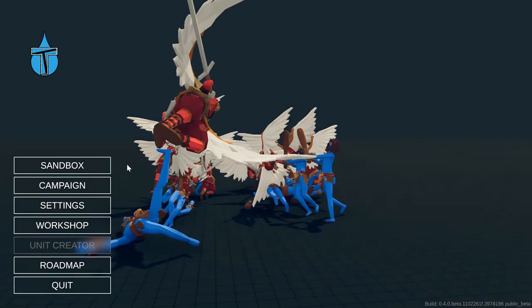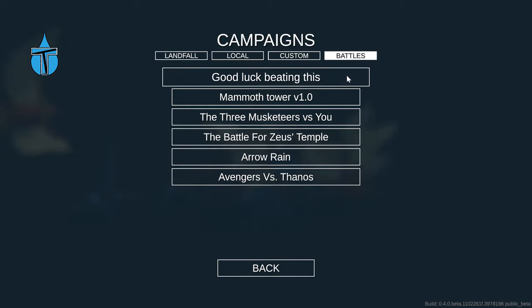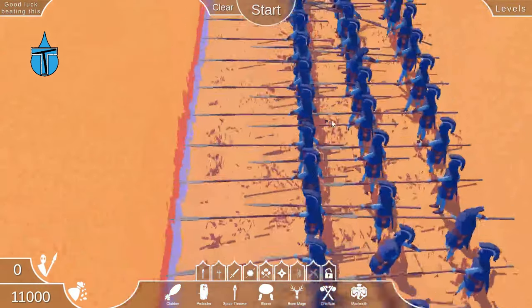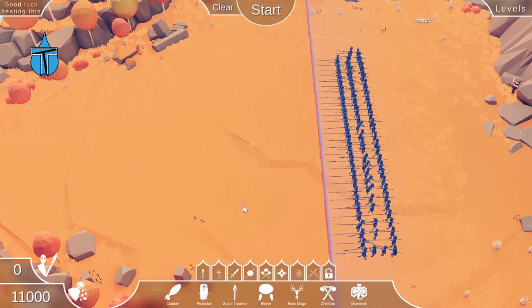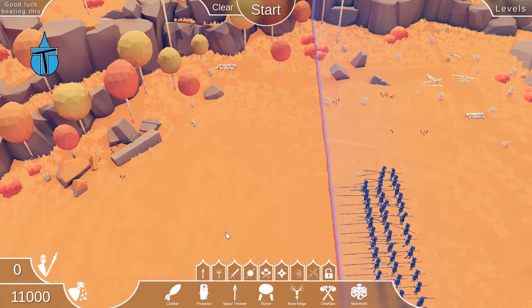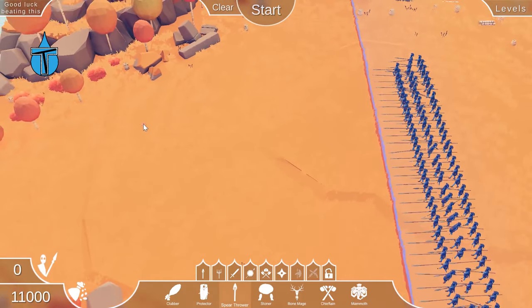To find custom battles, go to campaign and at the top it's got Landfall, local, and custom battles. I want to select battles. The first one I found wasn't at the top of popularity, but I saw the title 'Good Luck Beating This,' so we're going to go beat it. Let's load it up. All we have is loads of pikemen — this should be quite easy to beat.